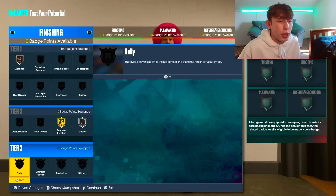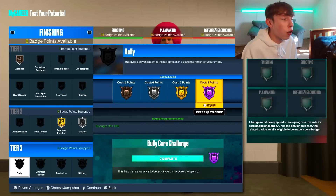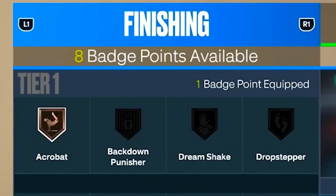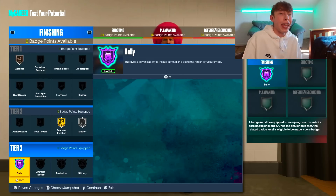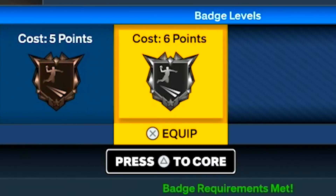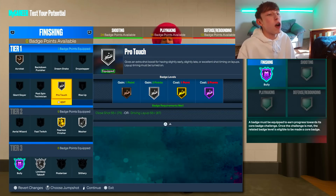Now the magic happens — we go to the Bully badge and put it on Hall of Fame. That costs eight badge points, so we press Triangle to core the badge, and once we continue it doesn't spend any badge points. As you can see we still have eight badge points available, which we use to put Limitless Takeoff on Silver for six points, and then Pro Touch on Silver to use all remaining finishing badge points.